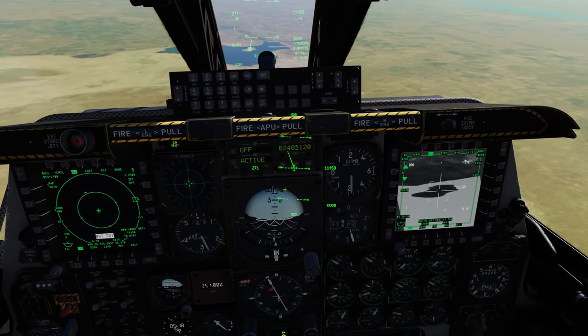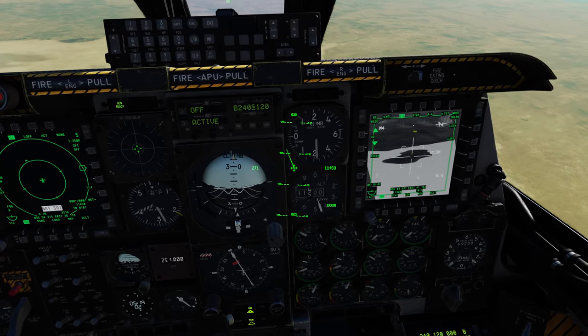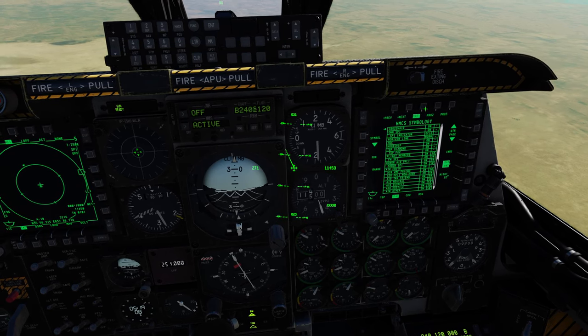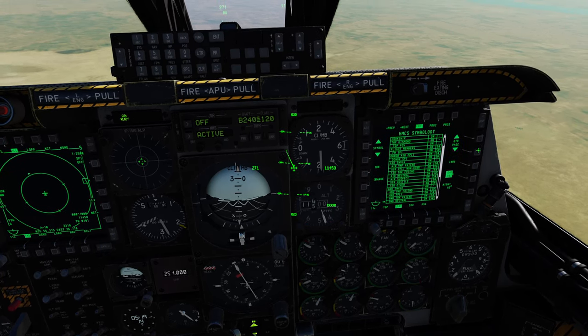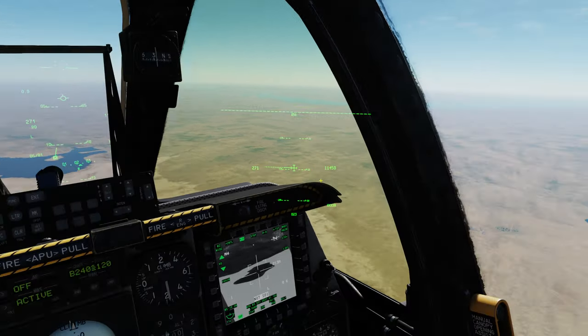So if I was to put my HMCS on - incidentally I've got that fully maxed out looking through the cockpit here, which I've been pointing out in other videos. My previous one, stat page, HMCS - just go down and put all these two on. I've got a whole list of them there and that will max that out, and then you can see all the symbology through there, which I like better.